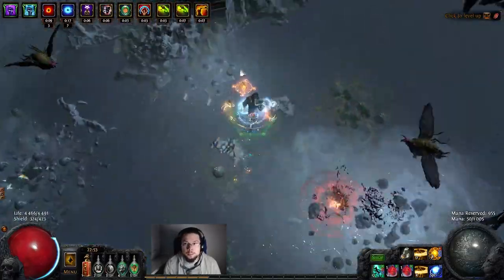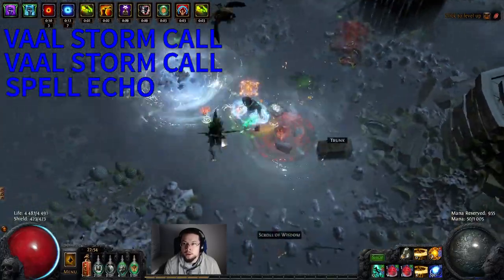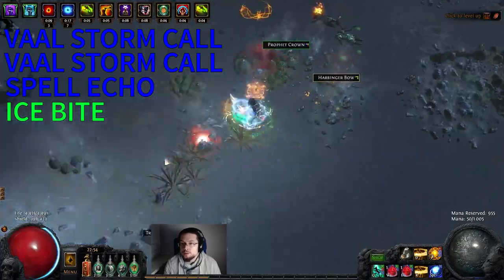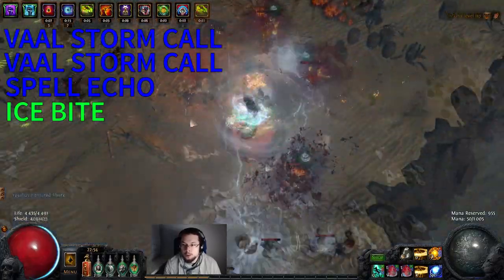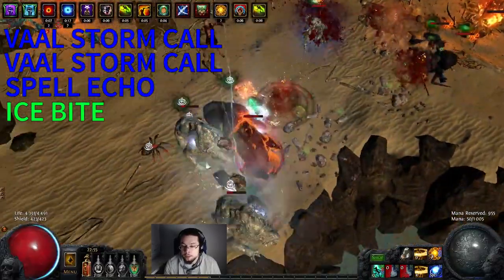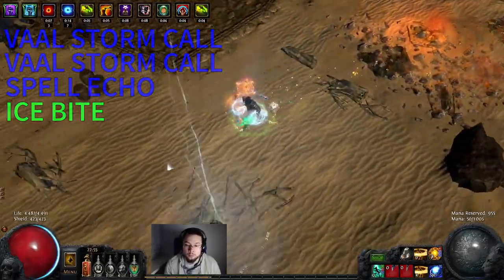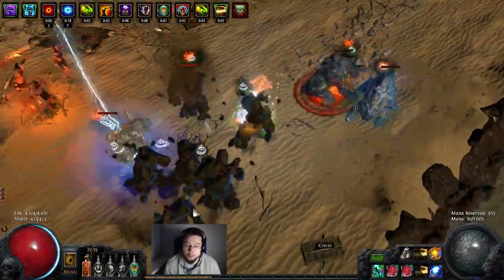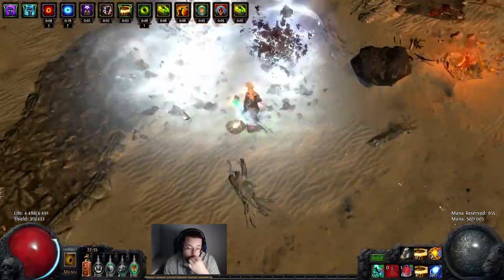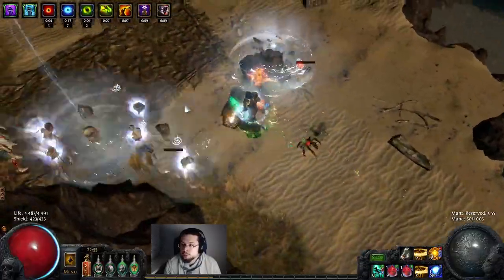Another very important setup for our build is dual Vaal Storm Call with Spell Echo and Ice Bite. We run Ice Bite for the frenzy charges. The dual Vaal Storm Call is important because whenever we have one ready we can start storing souls into the other one, so we never really waste any souls. If we meet two blue packs in a row we always have a Storm Call running, and if we're fighting a boss it's also incredibly helpful. Spell Echo has great synergy with Vaal Storm Call.